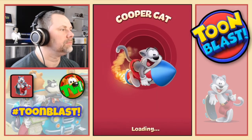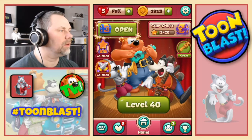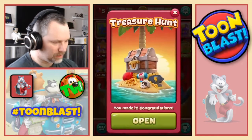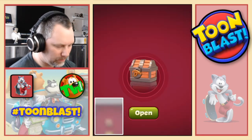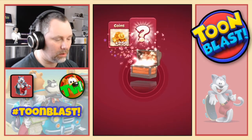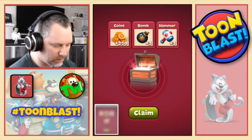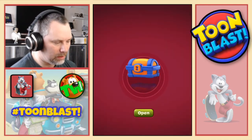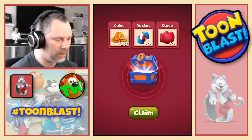Very good. So we're on level 40. So we now get to open up our level 40 chest. We also completed our treasure hunt, so we get to open that. So what are we going to get in this? Cool! 250 gold. Three bombs. And three hammers. I'll take a snap of that as well - we'll claim them. And then we get our level chest. So what are we going to get in this? 30 gold. One rocket. And one glove.